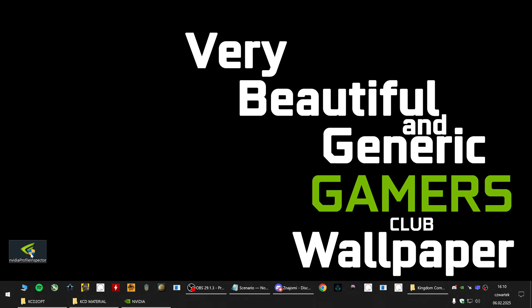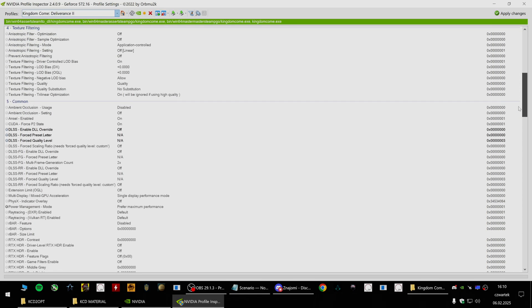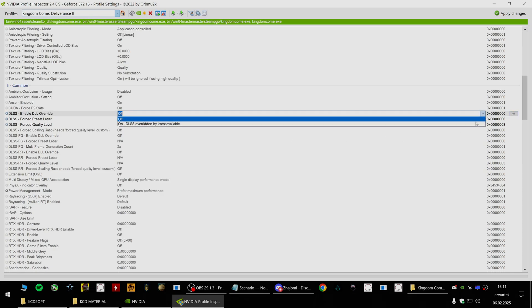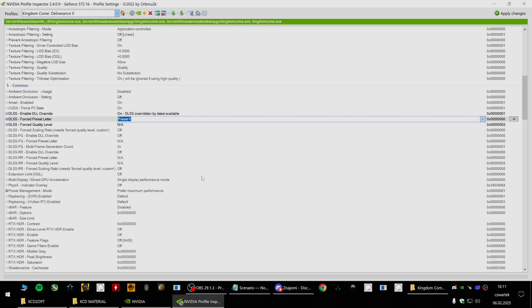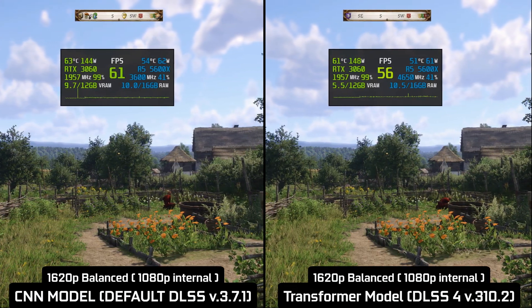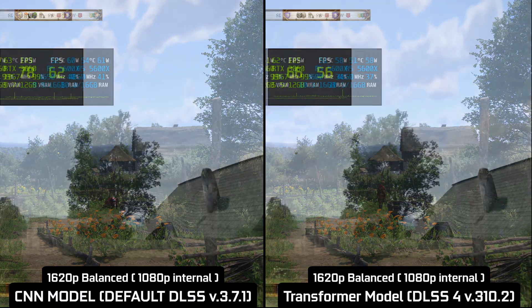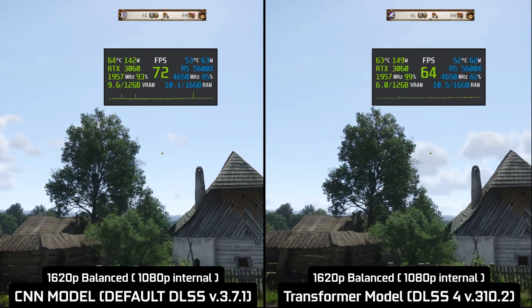Open it. In the search window type Kingdom. Scroll down and turn on 'Enable DLL override'. Then switch preset to Preset K. Now just apply the changes and you're done. When stationary you won't see much of a difference between the old CNN model and transformer. In the most problematic movement type for the older DLSS model — which in my opinion is horizontal motion — the transformer model seems to perform better, but at the cost of 10% performance.